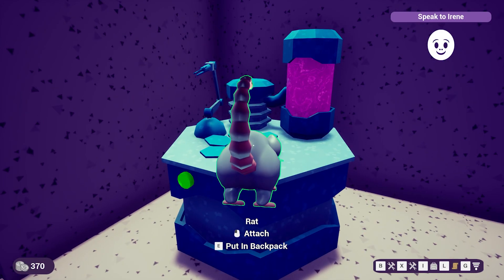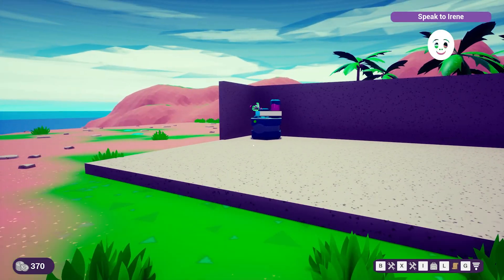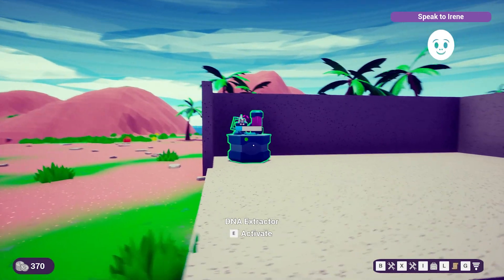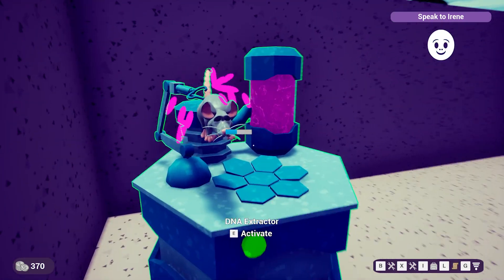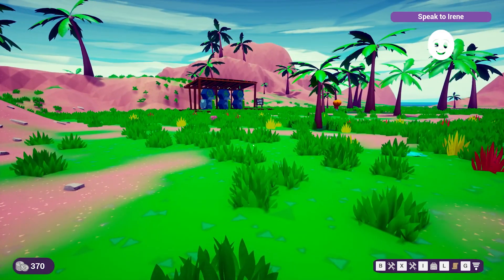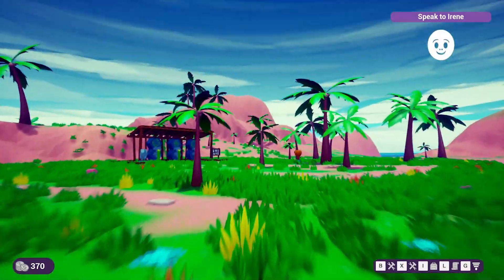We try to activate the DNA extractor but don't have enough items. We attach something to it — it looks very goopy and we're not sure if it's safe. The game prompts us to speak to Irene, and we're determined to continue on our own.